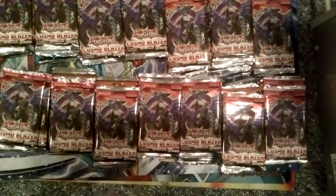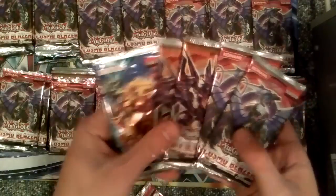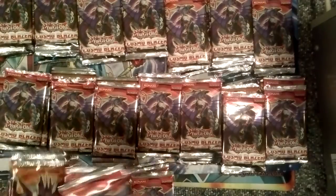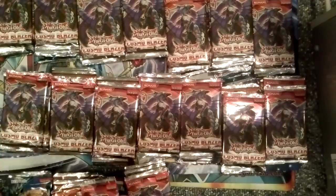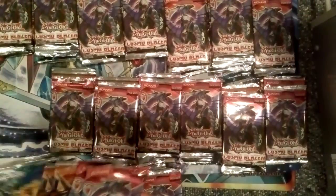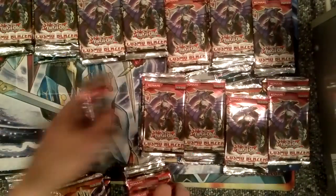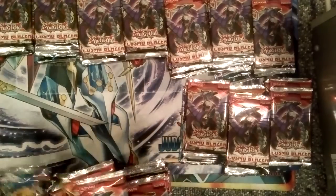Now, to organize the packs. In each tin, you get two Cosmo Blazer, two Lord of the Tachyon Galaxy, and one Number Hunters pack. Not the best packs, because in North America, for some reason, they choose to give us Number Hunters, or Hidden Arsenal, or some random set that no one really needs, which can be quite frustrating.